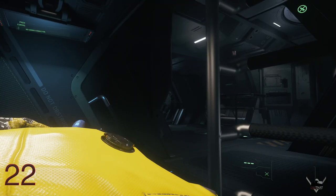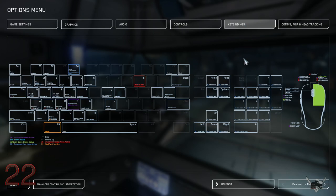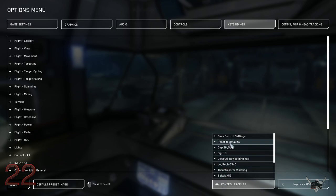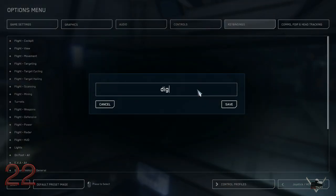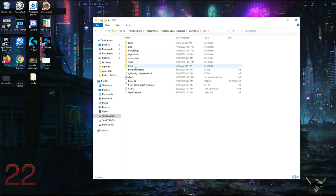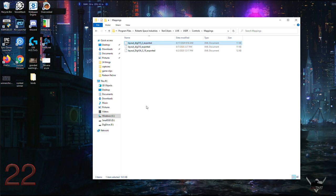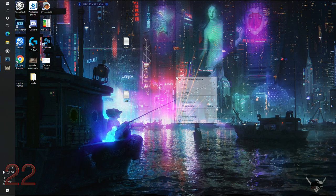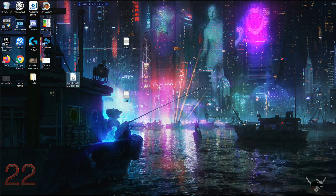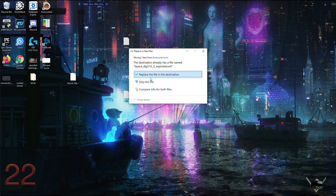Back up your bindings you spent hours customizing by hitting Escape, Options, Key Bindings, Advanced Controls, Control Profiles — save control settings and name it. Then go to your Star Citizen folder, Live, User, Controls, Mappings — copy the file and paste it on your desktop or wherever you want to keep it. You may have to trash your user folder at some point, so you definitely want to have a backup. Do it right now.